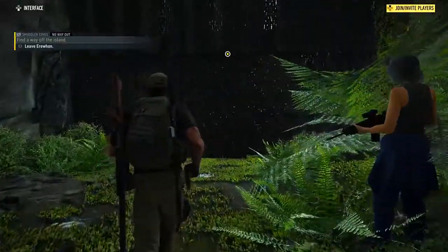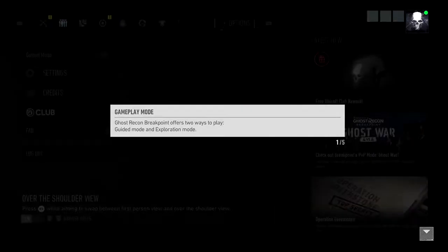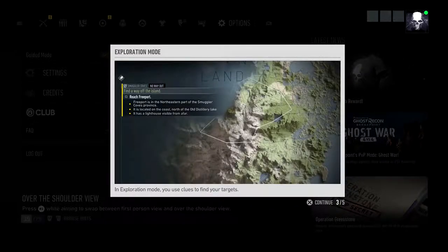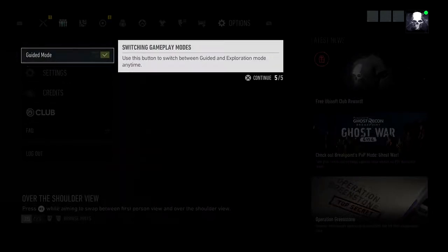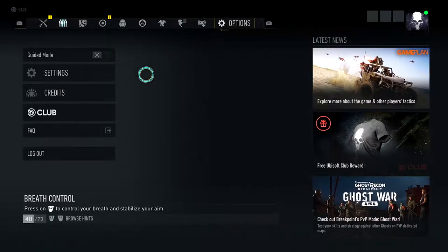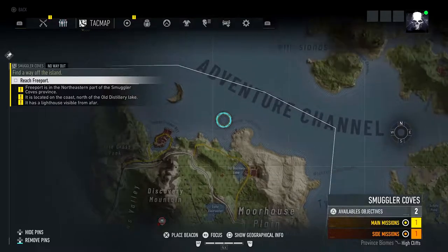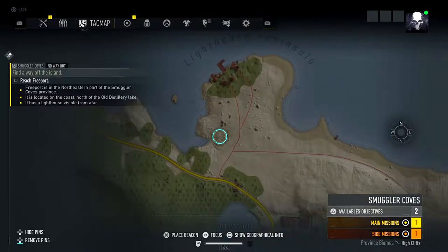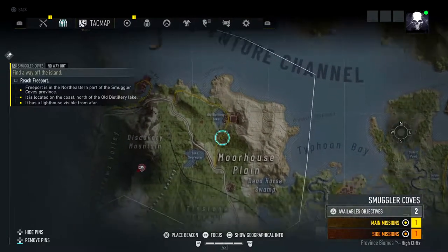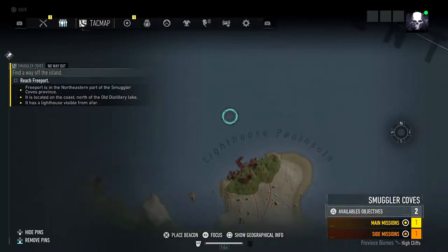Let's get outside and begin our adventure. Like Assassin's Creed Odyssey, there are two ways to play this game — you can have guided mode, which is basically handheld mode, or exploration mode, which is what I am turning on. It does mean I'm going to have to find my way around the map, but it's not bad once you get used to it. The mission is all the way up in the northeastern part of Smuggler's Coves, and it has a lighthouse visible from afar.